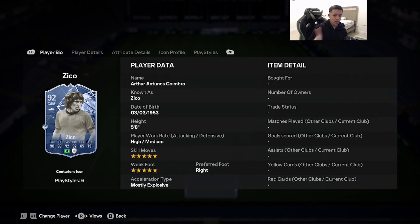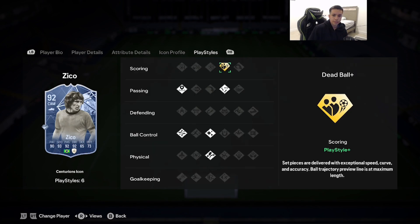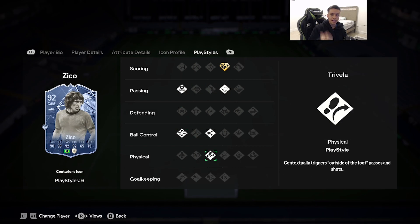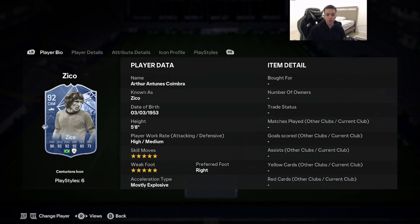Number 9 is 92-rated Centurions icon Zico, the Brazilian legend. 5'8", high/medium, 5-star skill moves and weak foot, mostly explosive, right foot. Stats: 90 pace, 93 shooting, 92 passing, 92 dribbling, 73 physicality. He has dead ball, tiki-taka, incisive pass, technical, flare, and trivela. One of the best dribblers I've used in EAFC24 with great offensive AI. His finishing doesn't always match the 93-stat on screen, but you can't go wrong with double 5-star.